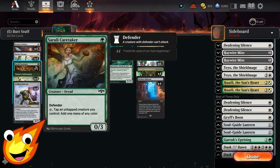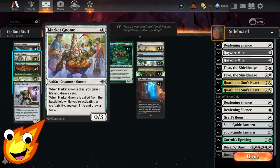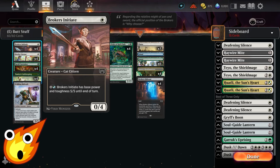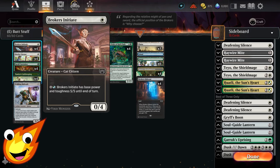We also have Saruli Caretaker — another 0/3 — which lets us tap a creature to add mana to our mana pool. Market Gnome is a 0/3 that lets us gain life and draw a card if it dies. And finally, our only other one-drop is Broker's Initiate — a 0/4 Cat Citizen that can also turn itself into a 5/5 if we really need it in a pinch in the mid to late game.